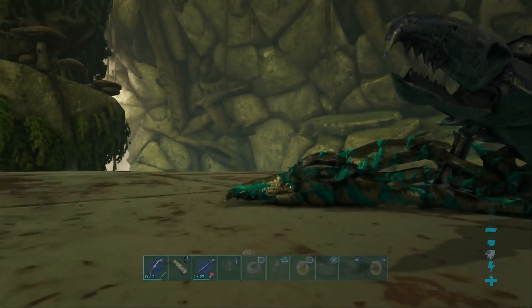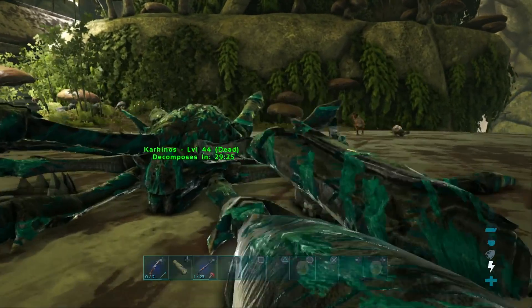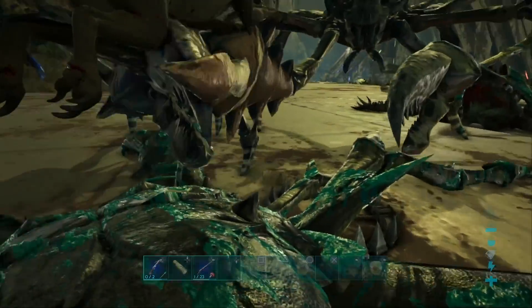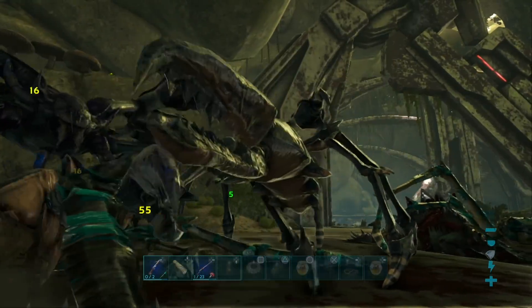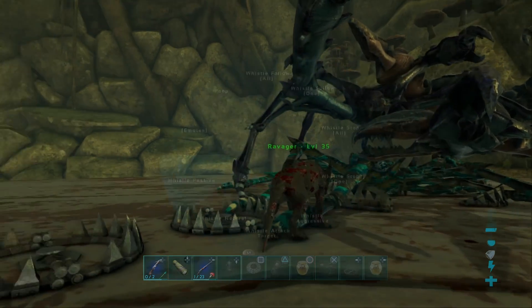This guy here is a level 8 Carcanossus crab. We're gonna lead him over towards the bear traps. You're probably wondering why we haven't taken damage - that's because we've got god mode activated. We've brought another one over, so we're gonna have to move quickly.